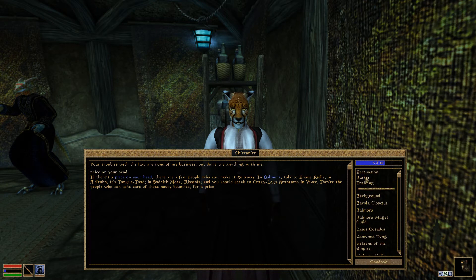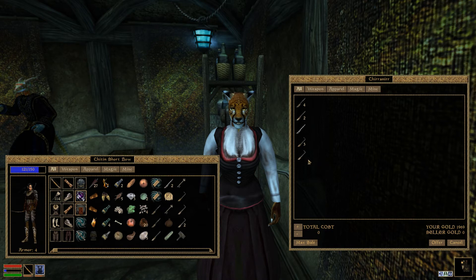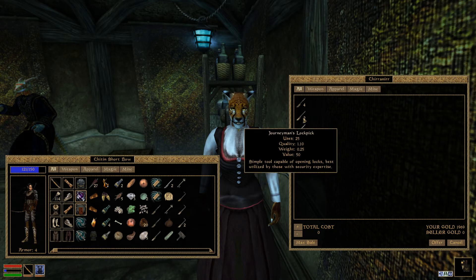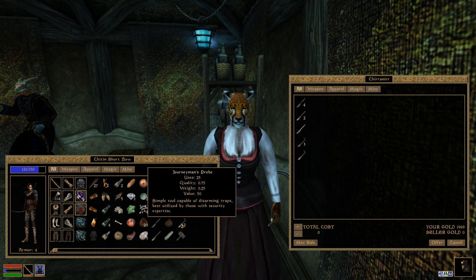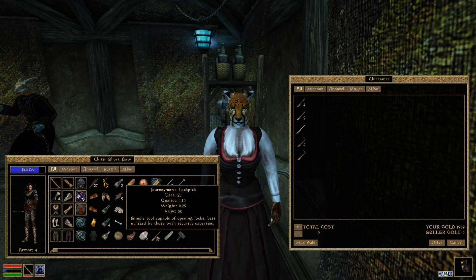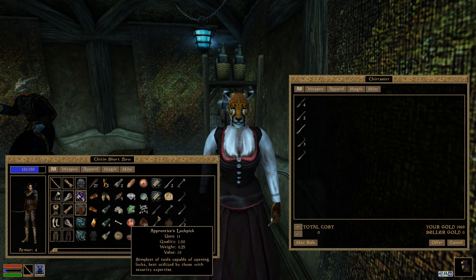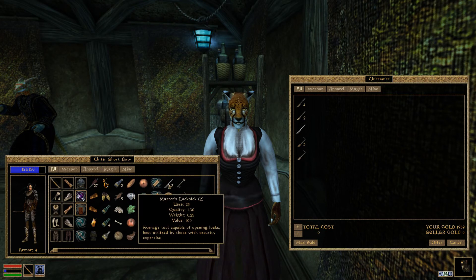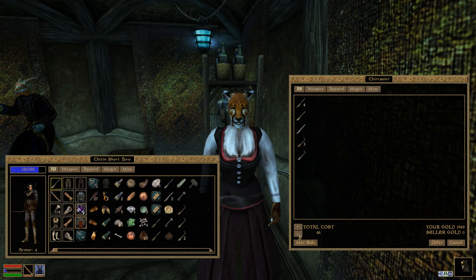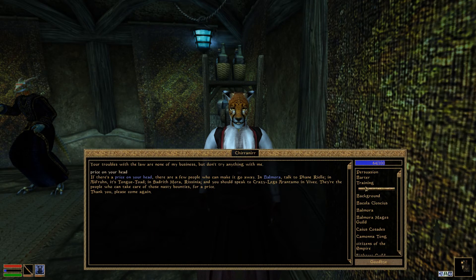What do you have? You do have some probes and lockpicks. How much is a lockpick? How many lockpicks do I have anyway? I got a lot of probes. Journeyman lockpick, apprentice, and apprentice — we could use a couple more. We'll take one journeyman just in case. Thank you. Can you just dump that down to one? Thank you.